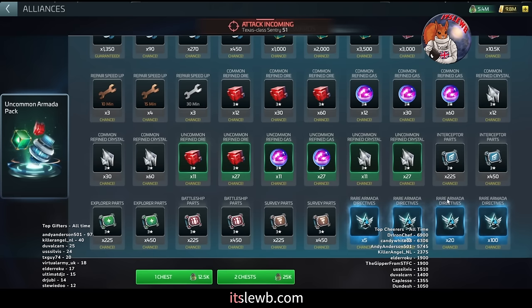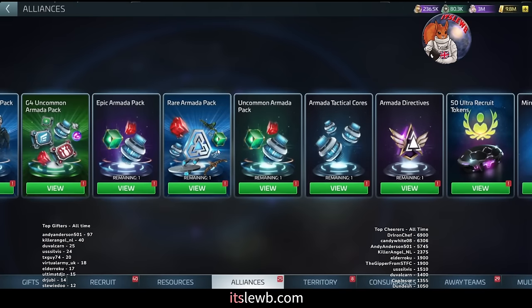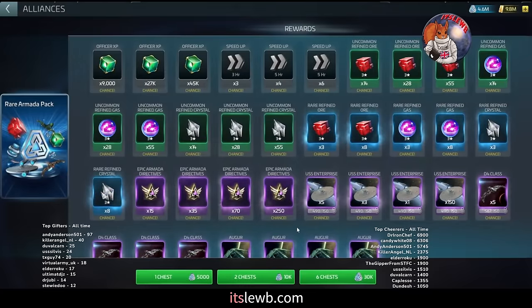We do have another sourcing video — links at the end — on how to source uncommon and rare directives, because there are other ways. But this video is specifically about epic directive sourcing. You want to be pulling this uncommon chest every single day at max pulls if you absolutely can, using the correct officers and hitting as high as you physically can.